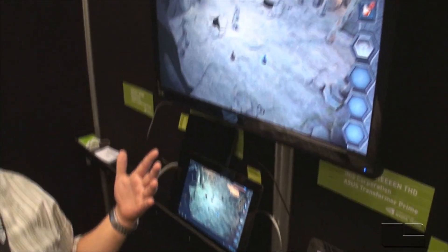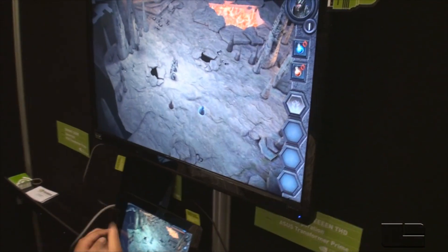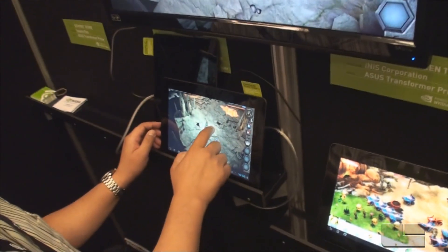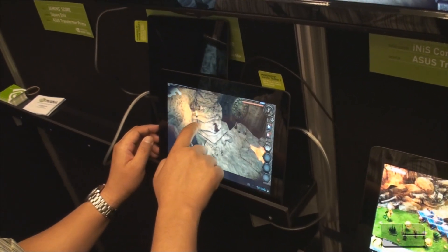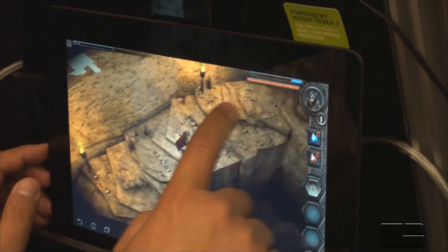Another one here — with the recent release of Diablo, everyone's getting back into the isometric view RPG type of game. This is a game called Heroes Call, and we'll show it outputting via HDMI to this big screen. It's really high quality — full dynamic lighting, high quality textures, and most importantly, it's a hell of fun.